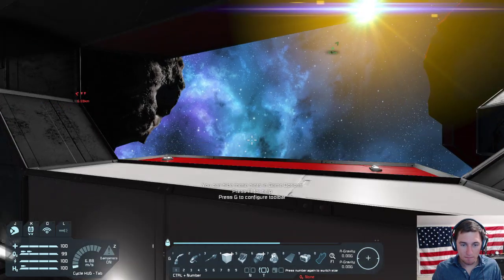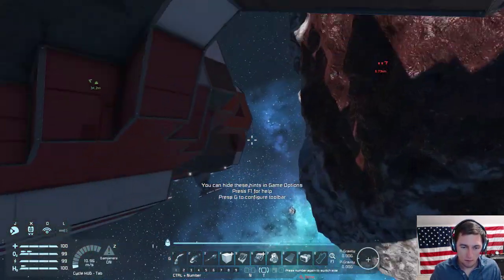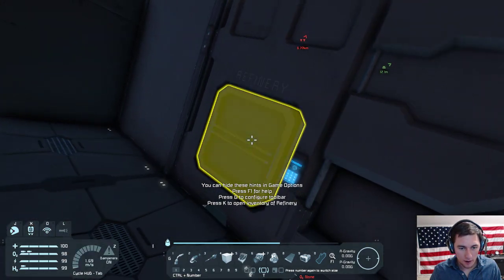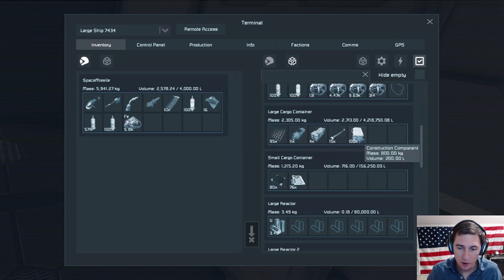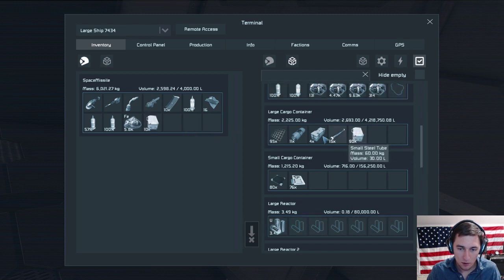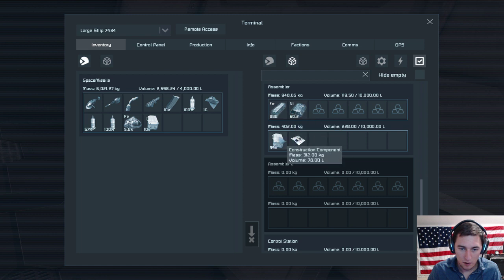I'm at the refinery so I can get the ship's inventory. In the large cargo container — construction component and interior plating. How many do I need? All of them probably. Don't take all of them, I'm using them too. Oh, I can take 10. And interior plate.